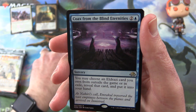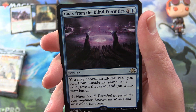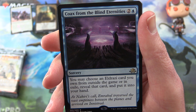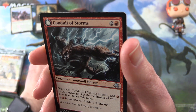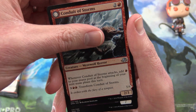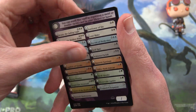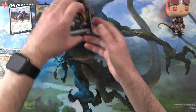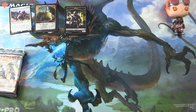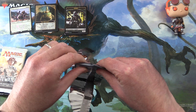The rare is Coax from the Blind Eternities — what a card name. Sorcery for three: you may choose an Eldrazi card you own from outside the game or in exile, reveal that card and put it into your hand. And one of these flippers — Conduit of Storms flips into Conduit of Emrakul, Eldrazi Werewolf — and a cool zombie token. So that was Eldritch Moon. If you have not seen this year's Halloween special, you might want to go back and check it out. We cracked open a Fat Pack of Eldritch Moon — a lot of fun, had some crazy mythics there.